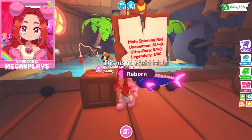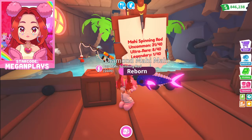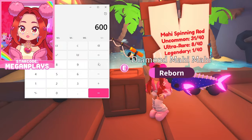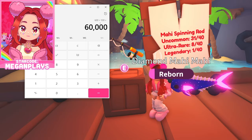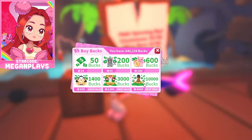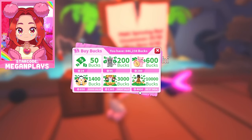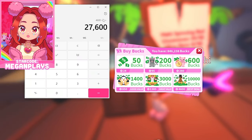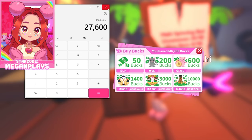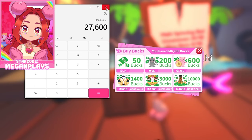Basically, to get 100 Mahi Mahi fish I need to buy 100 of these 600 bucks fishing rods. If we pull out the calculator, that is going to be 60,000 bucks. To get 60,000 bucks we would need to buy six of these 4,600 packages, which equals about 27,600 Robux. So if you have no bucks and you're trying to do this, it would be about 27,600 Robux.